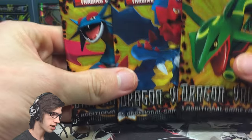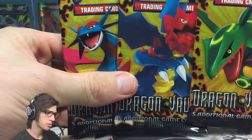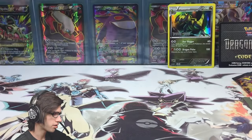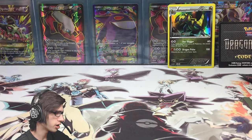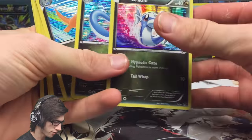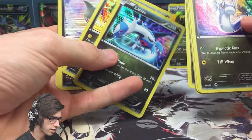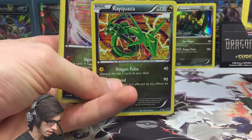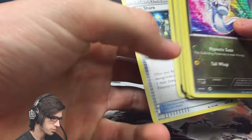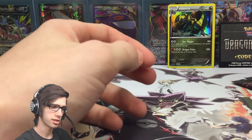The goal with these Dragon Vault blisters — I got about eight of them — is to see how many times we can complete the set. The hardest part is going to be pulling the Kyurem Secret Rare. So far from the first blister, from the main set, we got the first Dratini, Dragonair, Dragonite, Shelgon, Salamence, Latios, Rayquaza, Axew, a few Fraxure, and an EXP Share as well.